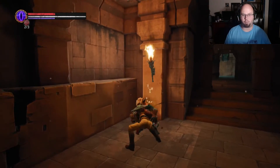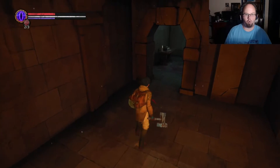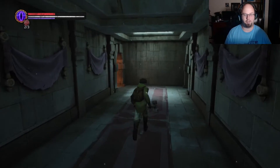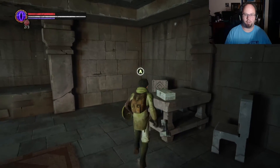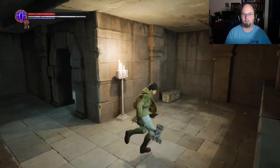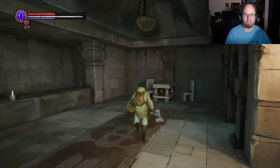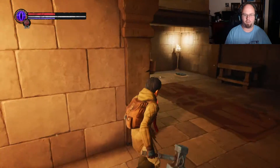There we go, he's down. Whew! How much experience do I have — 19 out of 6,000. Okay, where is this organ? There's another thing here. I hate when they leave a hook like that. I'm guessing the organ is down this way.